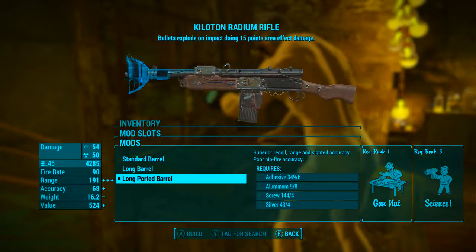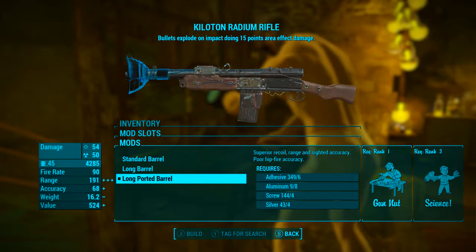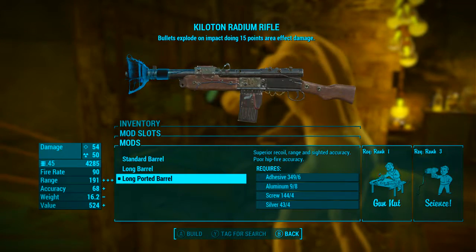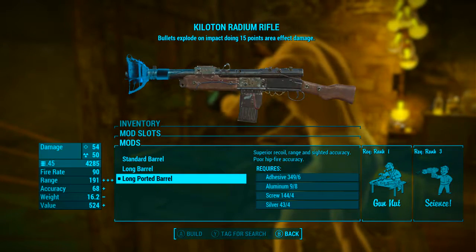Next for the barrel we're going with the long ported barrel, which gives superior recoil, range, and sighted accuracy. It does give poor hip fire accuracy, but the range has been bumped up by about 84 points.